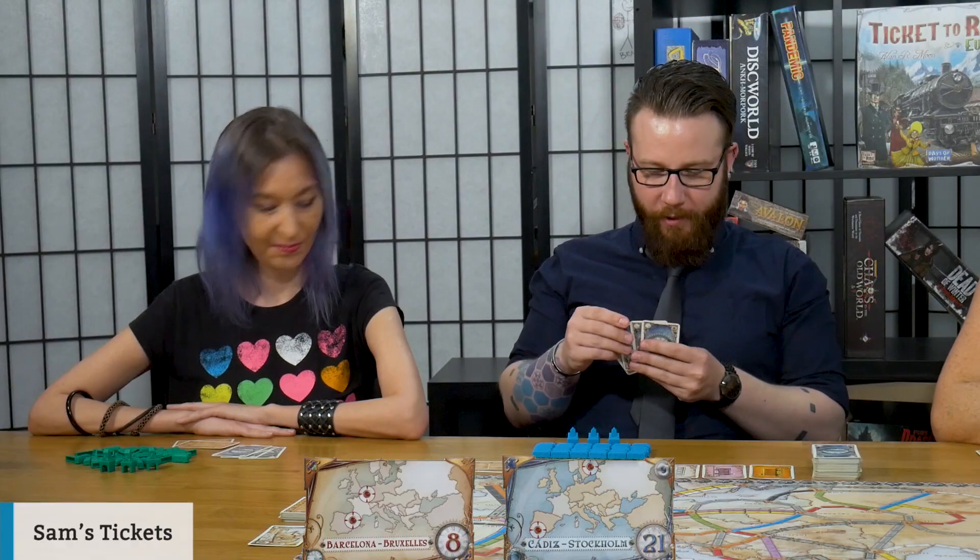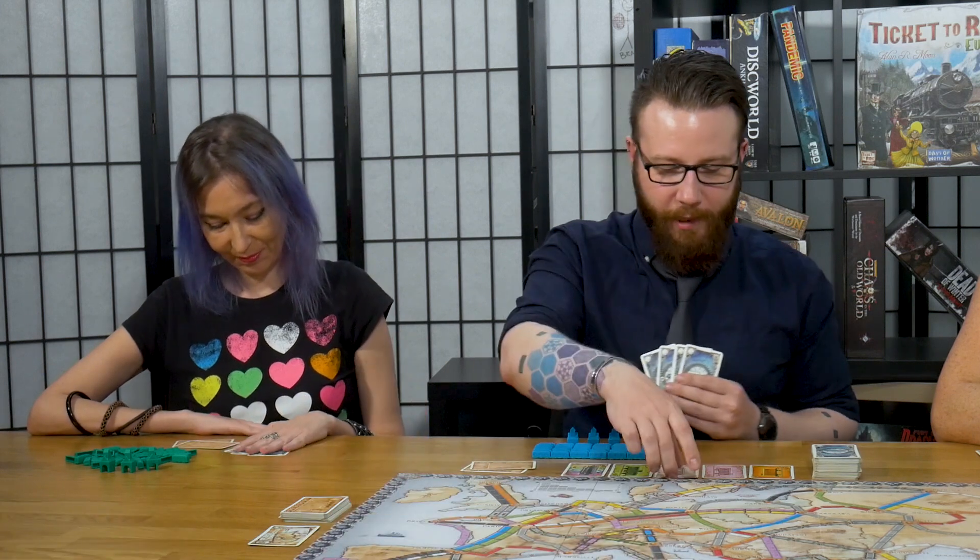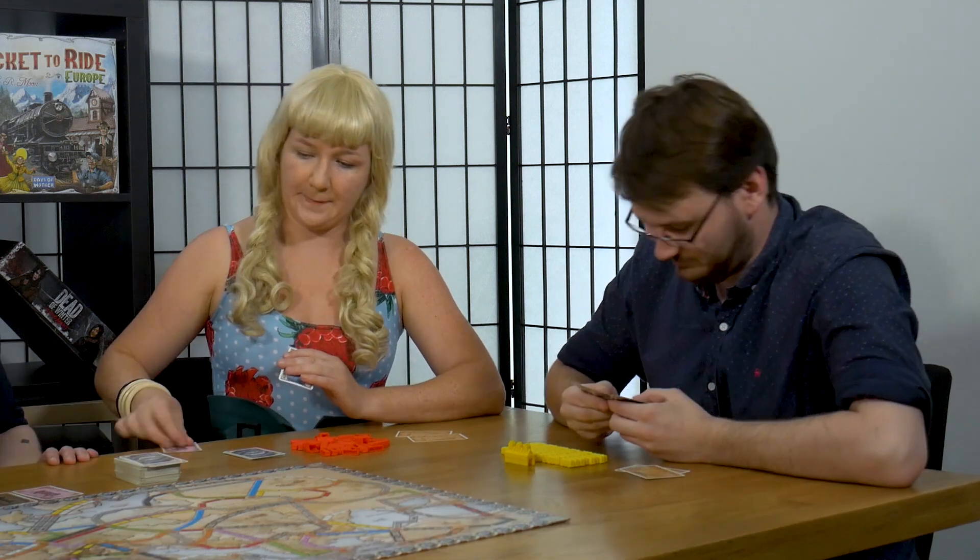So I probably should have decided what I was going to do on my turn. I can't claim any routes at the moment, so I'm just going to take this white card, see what comes out. None of that is useful to me, so I'm just going to take another card. Tazia takes an orange card, sees what comes out — more pink — and takes a pink.